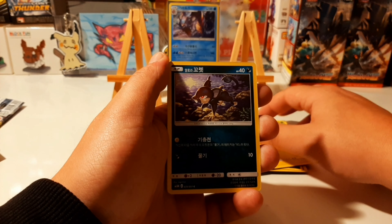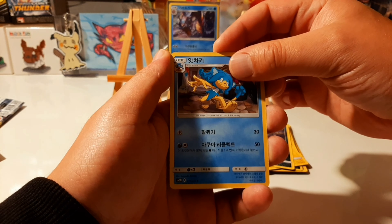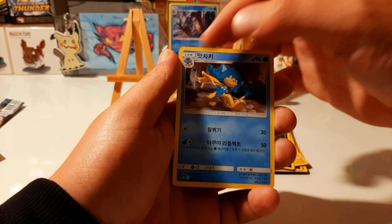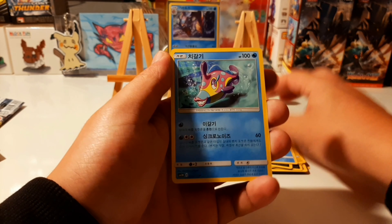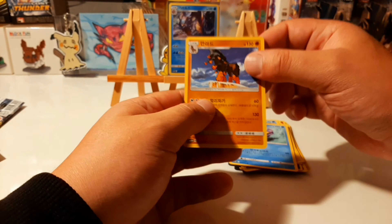Manectric or something, I'm not sure. An Alolan Rattata, an evolution of these monkeys — I can never remember which one is which. Breloom, Conkeldurr look-out, and Mudsbray evolution.